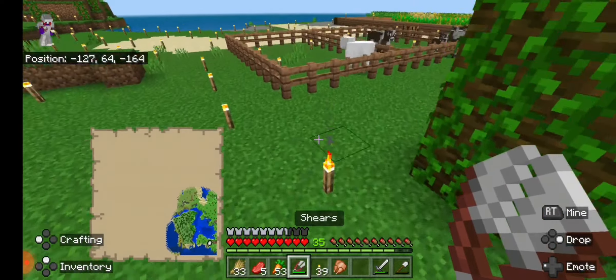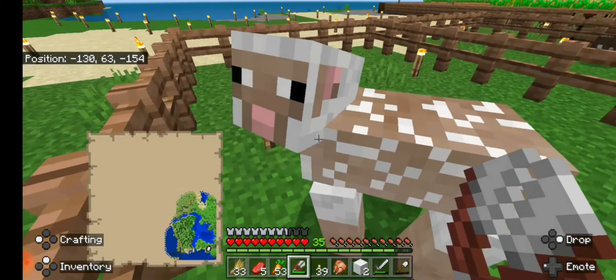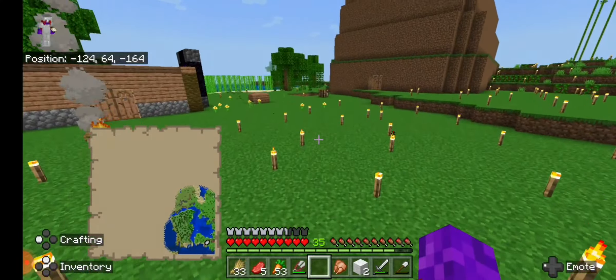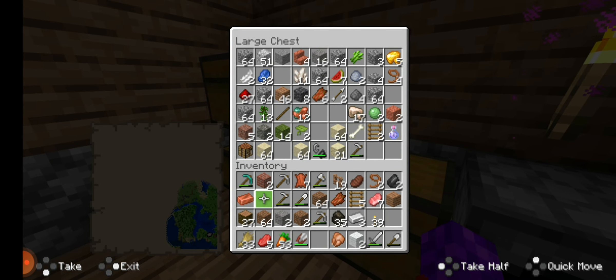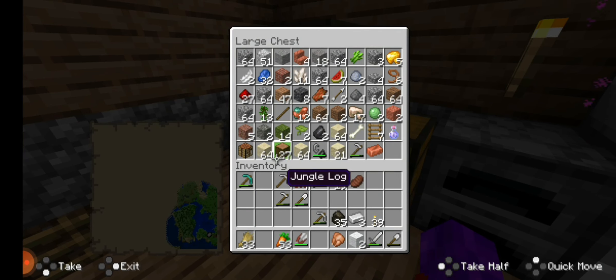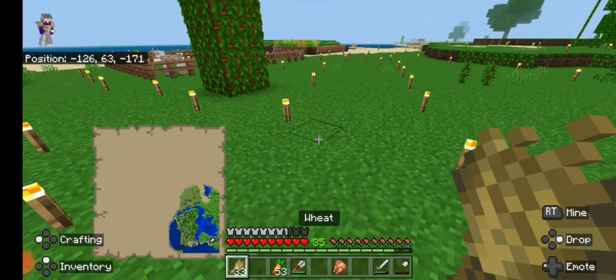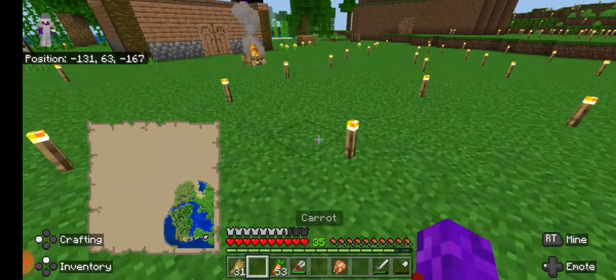Looky here — looks like the sheep needs to be sheared. Just two — I should gut your ass. I need to cook food. I'm gonna go breed the cows. I'm sorry it's taking me so long to get to finding those villagers, but I just need to make a boat.